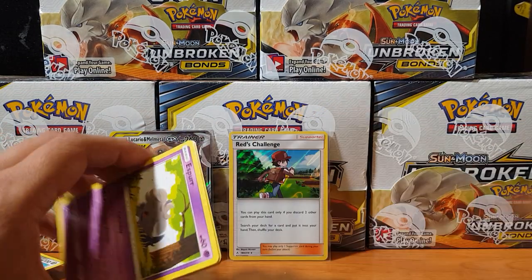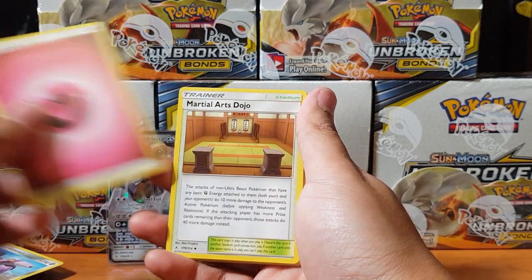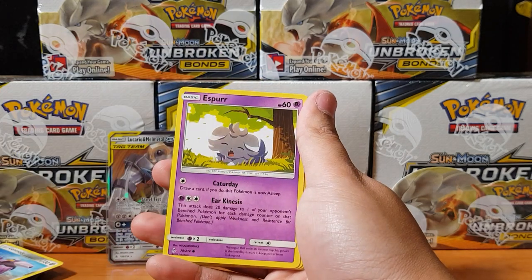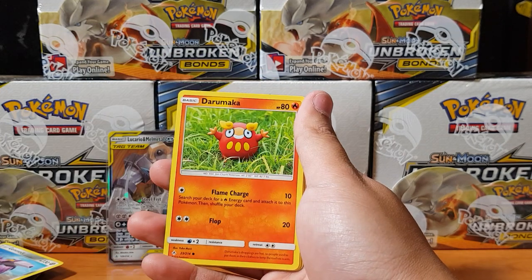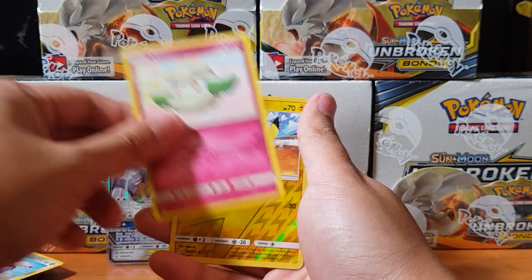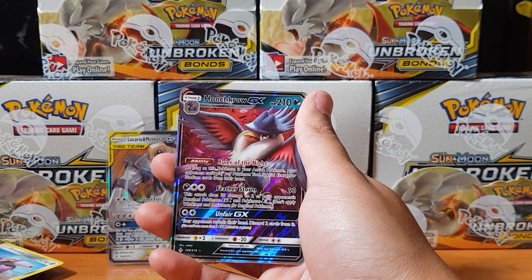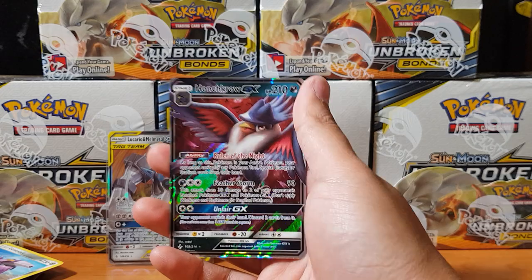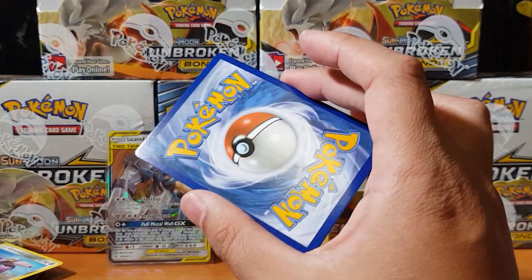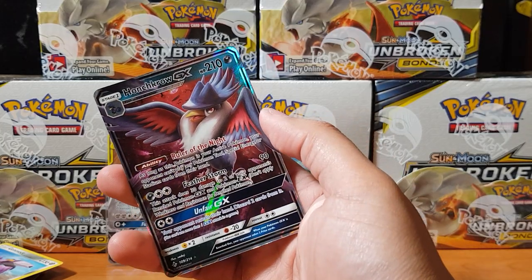Time to get some rares here, let's go! Martial Arts Dojo, Fairy Charm, Poliwag, Porygon, Drampa - so cool, all about the claymation designs - Cottonee, Pikachu for the reverse, and for the rare we have Honchkrow GX! How do you even pronounce it? Comment down in the comment section how to pronounce this bad boy. Anyway, Honchkrow GX - our second GX for this box!